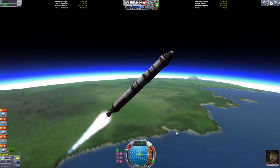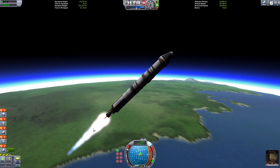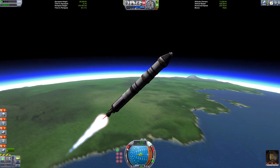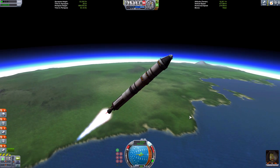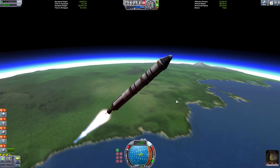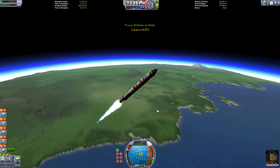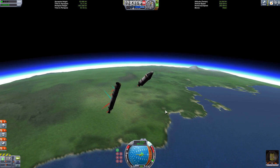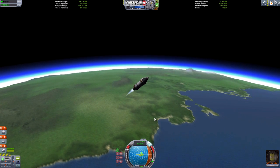Now we're at 45 degrees doing a slow turn. The red line I've enabled from the debug menu shows you your direction of travel. We're actually going quite fast — slow down that speed. Stage! Stage again. Look at your travel for thrust.